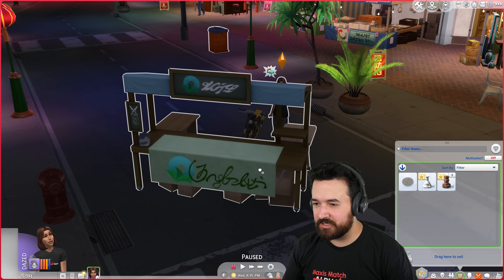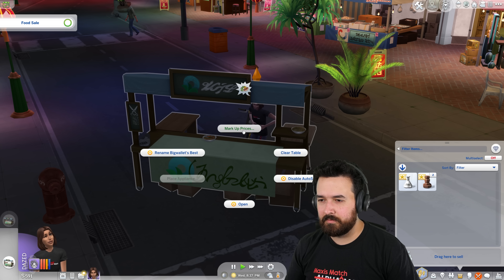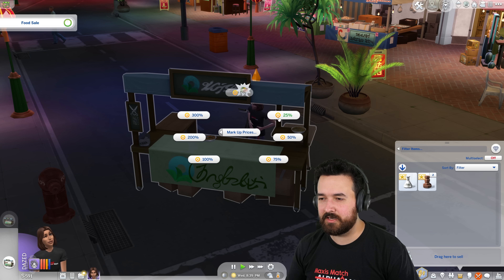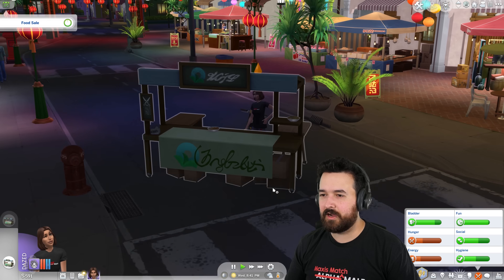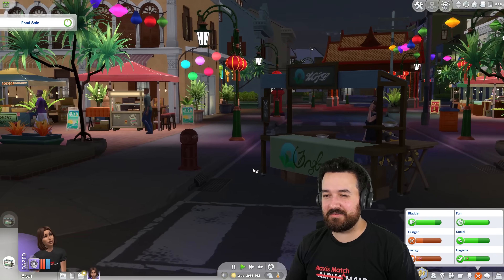I'm going to add these food items to my stall. I can't set the value — maybe I have to start a sale first. Markup prices — oh, there we go. Zero percent, we'll go a little bit — 25%. All right guys, welcome! I've set up my stall just in the middle of the road, if that's cool. Come on down everybody.